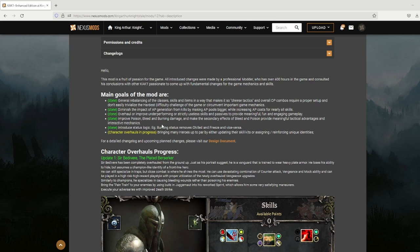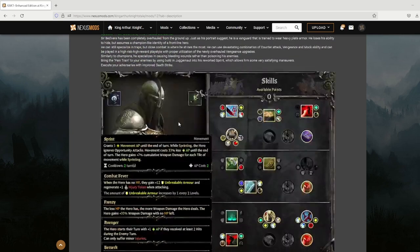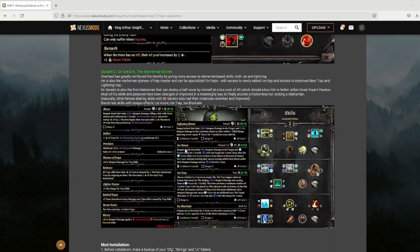He included a couple of status interactions, such as burn and chill/freeze countering each other — if you apply one while they have the other, it'll remove one, so a target that is frozen can't also burn. But as I mentioned, the thing I'm most excited for is the character overhaul. We have Sir Bedivere, the Plated Berserker — he did a huge playstyle rework for this guy.